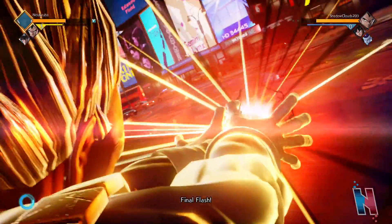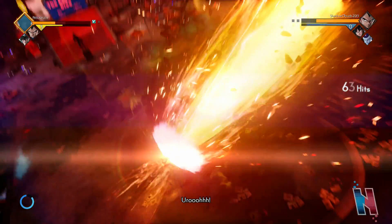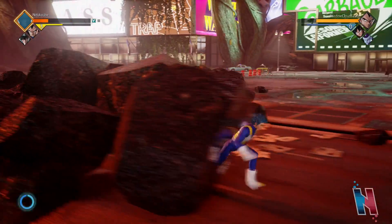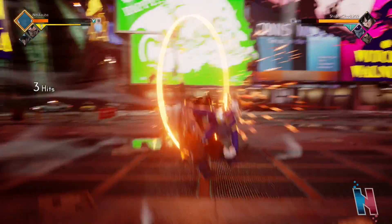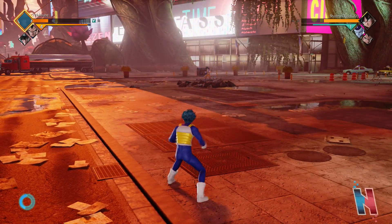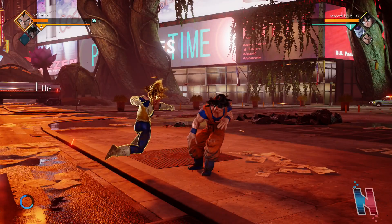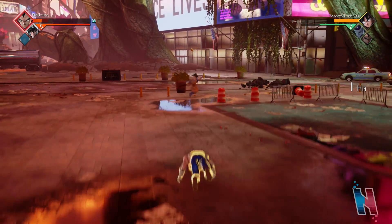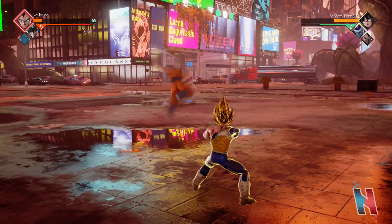Oh crap are you able to cancel into block? No you can't - yikes. I think I actually have to wait for Vegeta to attack in order to do anything. There we go! I don't know what's up with his connection but it's making Goku and Vegeta's hair look kind of weird. I don't have enough for Final Flash so I have to wait for him to open up.